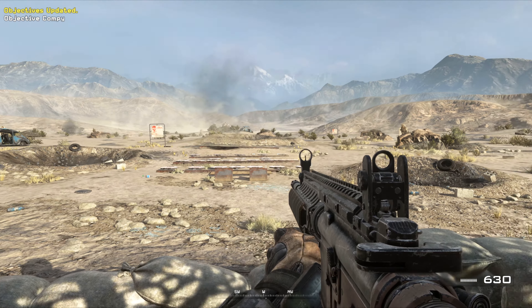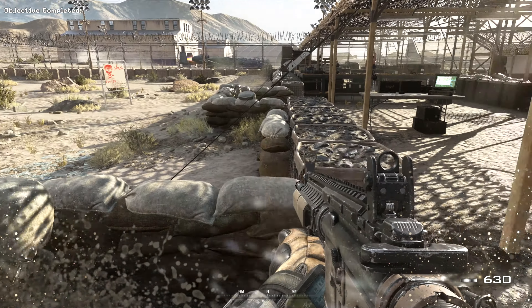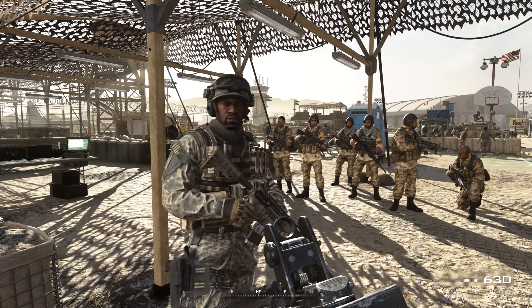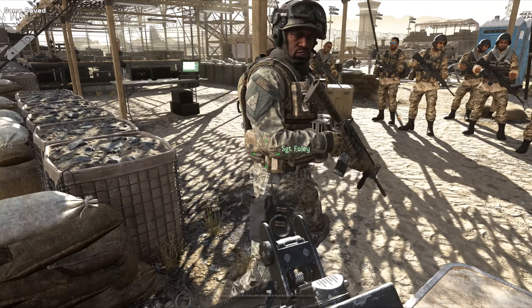Good. Note that frags tend to roll on sloped surfaces, so think twice before tossing one uphill. Thanks for the help, Private Alan — now get over to the pit. General Shepard wants to see you run the course.